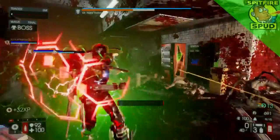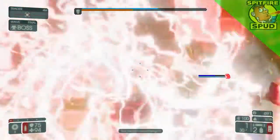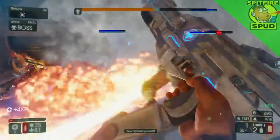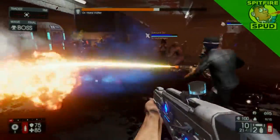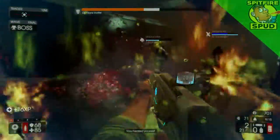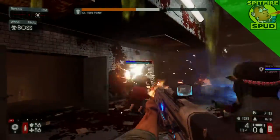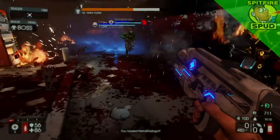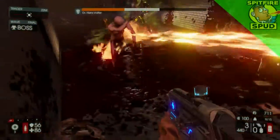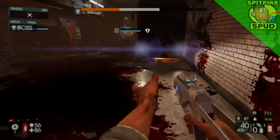The aim of Killing Floor 2 is for you and your team to try and kill as many zeds as possible in each wave until you reach the end and fight a powerful boss. After each wave you're given a brief retreat to pick up cash or ammo boxes lying around the map and then head back to the trader pods. Teamwork is vital — you can coordinate choke points, assist with healing, share ammo, and even throw cash to teammates so everyone can buy the weapons they want.